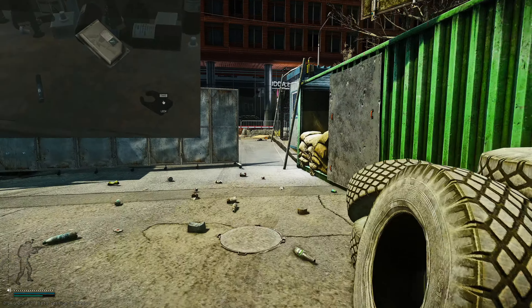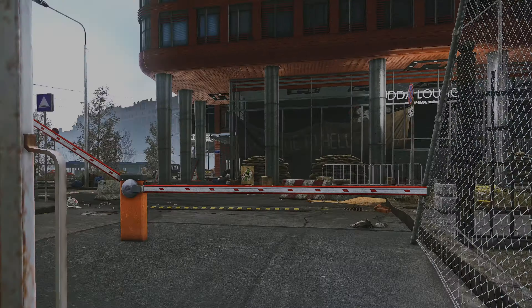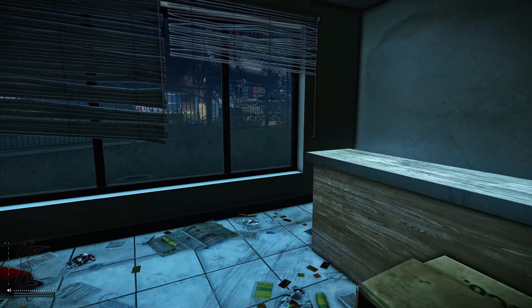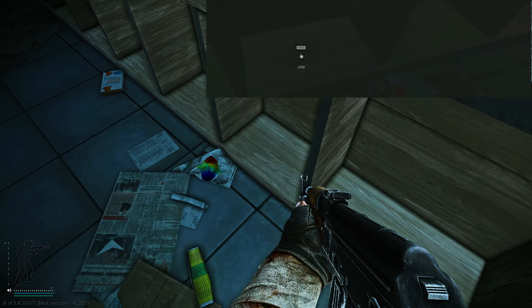Now these two spawns are the most common, but I've got one more to check for you since it's really close. If we run out the back and go to this apartment complex into the Gale building, underneath this desk and in these little cubbies, you can find one as well.